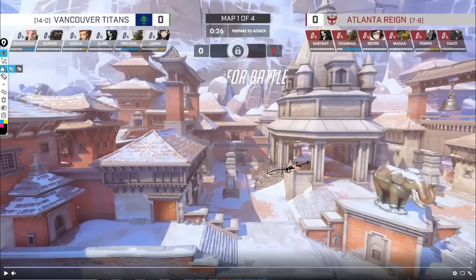Instead, what I suggest and what we've been doing at Mayhem Academy is when we path through main we try to take control over this side. It does matter which side you take because the stairs have the same problem on the elephant side. The reason this is more optimal: if things don't go your way and you take poke and you're forced to hold shield and back up a little bit, instead of backing up to the stairs where Zen can't see anything, you rotate here where you're on level ground.